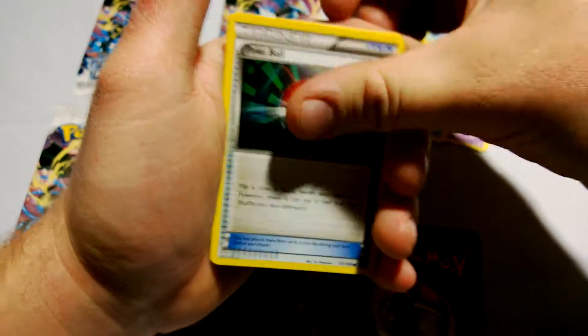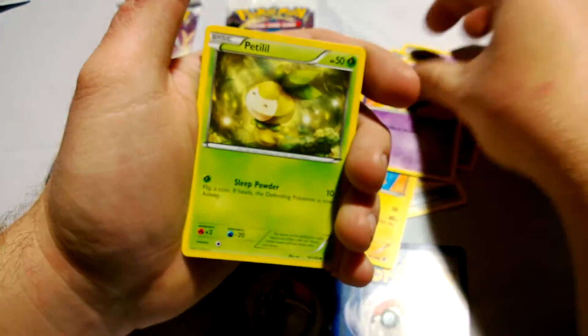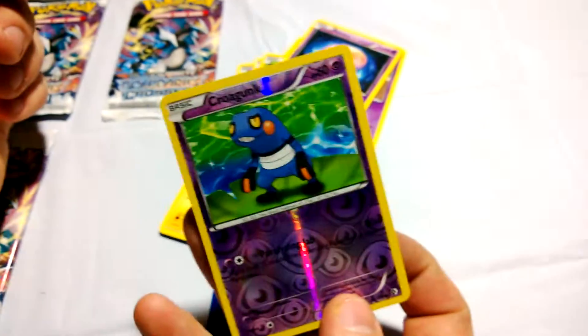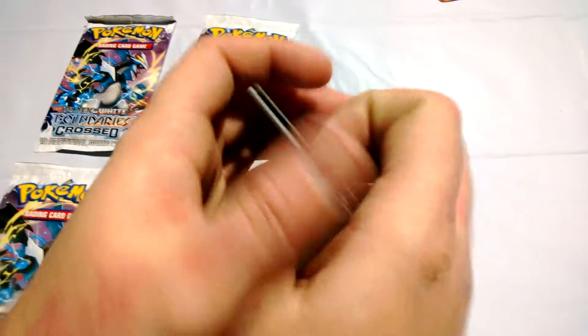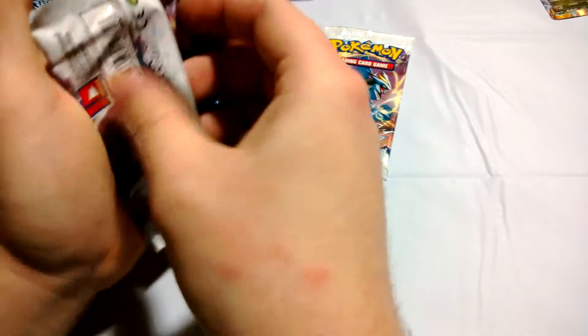Woobat, Snivy, Pokeball, Spoink, Pikachu, Wobbifit, Petalil, Moona as the Reverse, Cro-Gunk, and the Rare: Keldeo. Oh, that Keldeo. I believe in the White Kyurem we pulled three of those out of the 12-packs.